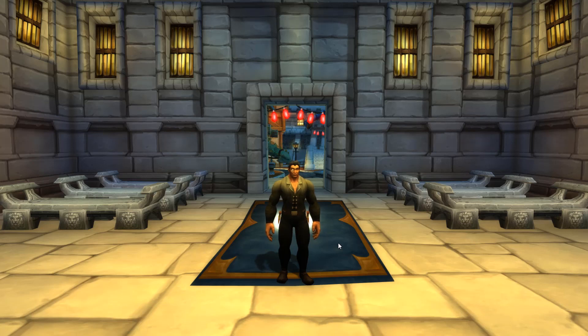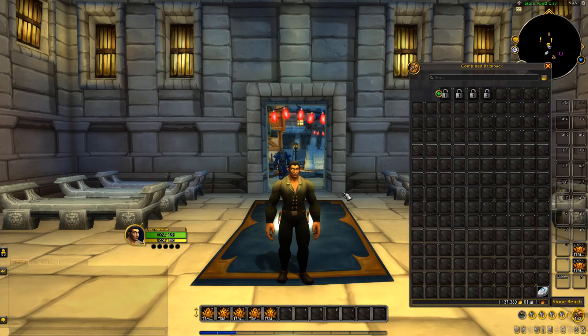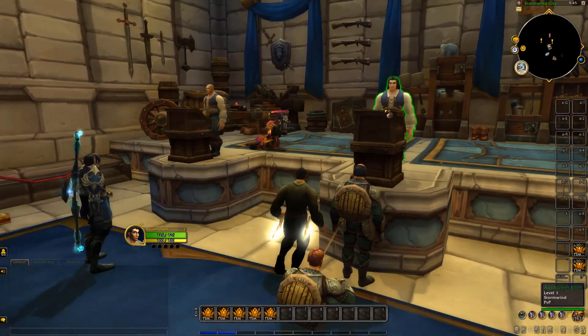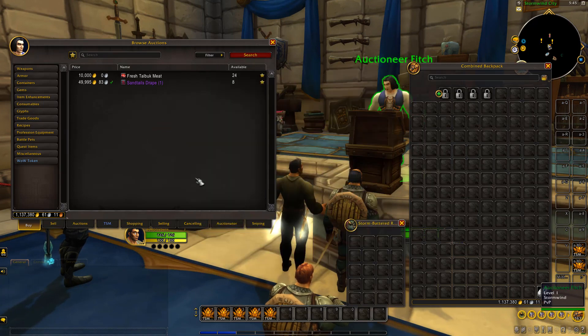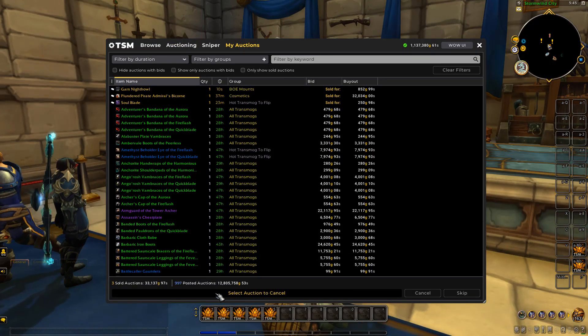Hey guys and welcome to episode number 12 of flipping from zero to gold cap with only the auction house. Let's get straight into it. Last episode we had 1,137,000 gold in the inventory. We've just finished listing other things back up on the auction house, and we're currently sitting at 12.8 million total auction house value.